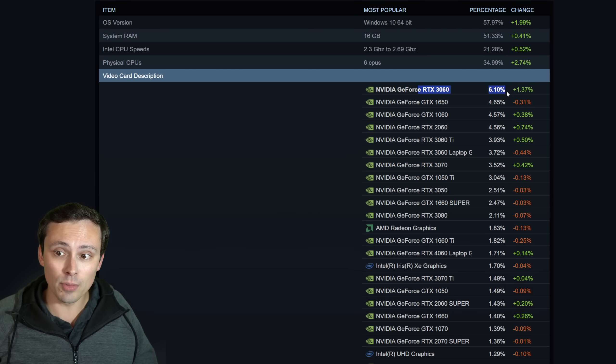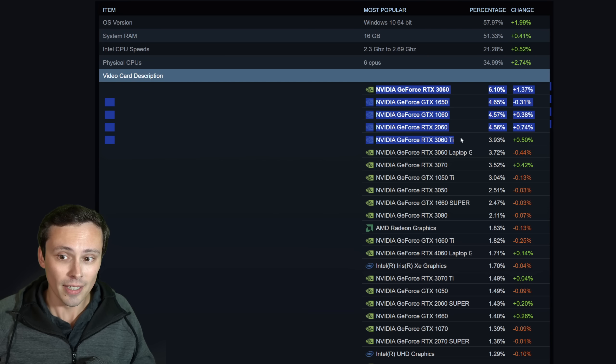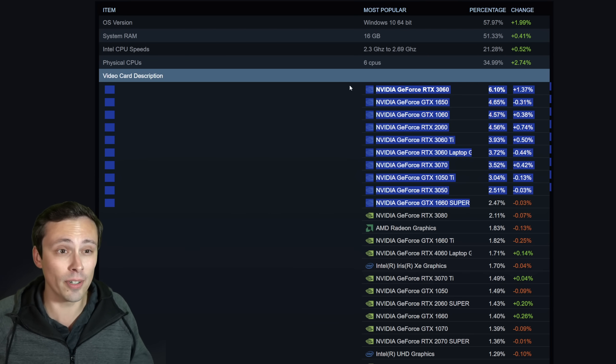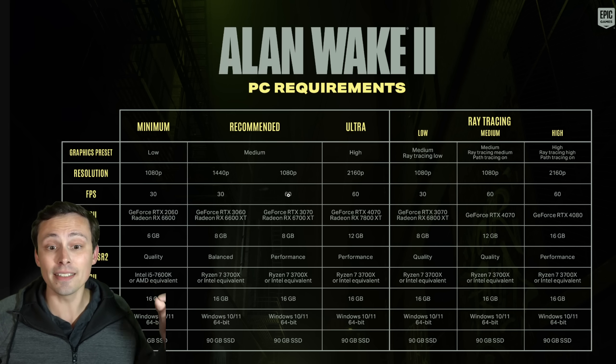The RTX 3060 in September moved to the top GPU spot, but it's followed closely by the 1650, then the GTX 1060, RTX 2060, then the 3060 Ti, 3060 laptop, and everything so far is below the 3070. We reach the 3070 in seventh place, and the three cards after that are actually weaker. So in the top 10 GPUs on the Steam hardware survey, all are at or below — mostly below — the recommended settings for 1080p medium, upscaled from 540p to hit 60fps in this game. That just feels crazy.